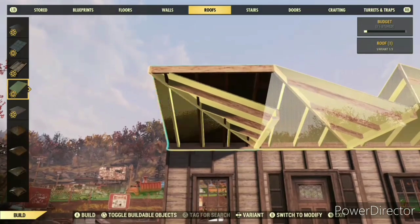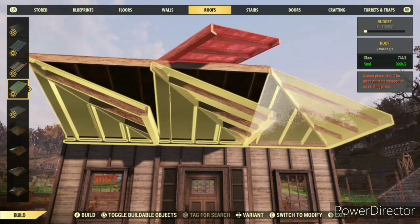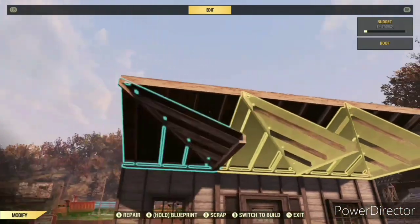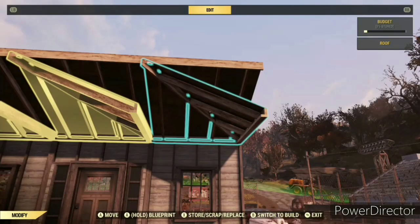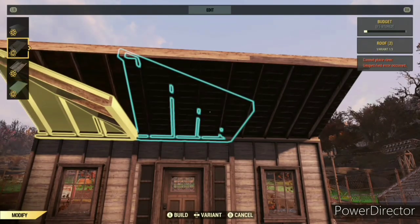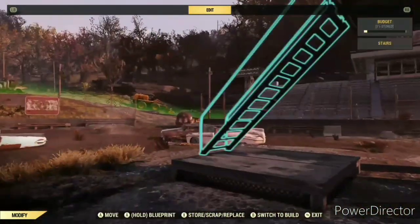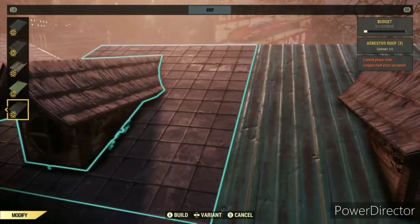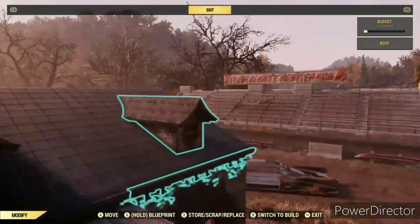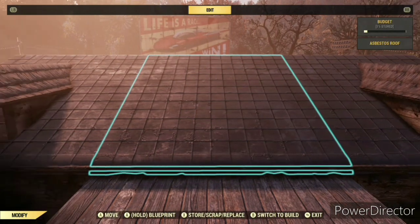Now snap on the upper layer. Make sure you're getting the higher snap point and not accidentally snapping to the side of one of your corner pieces. Now we can repair the roofs and change them to the sloped Halloween pieces. I'll also change the top layer to asbestos roofs. Once you're finished, you can change the roofs you don't wish to have dormers on to the corner pieces.